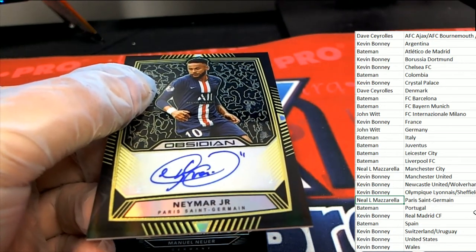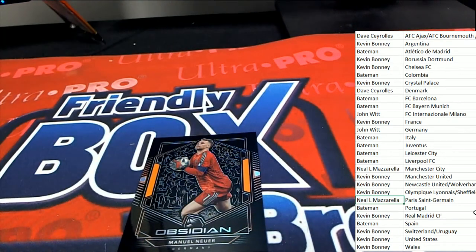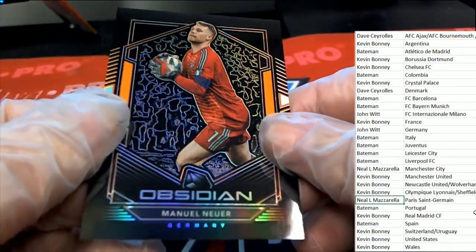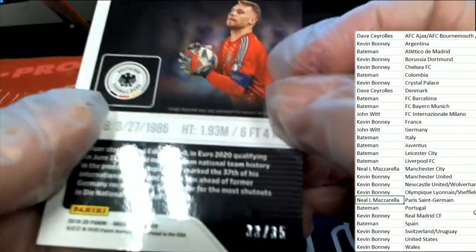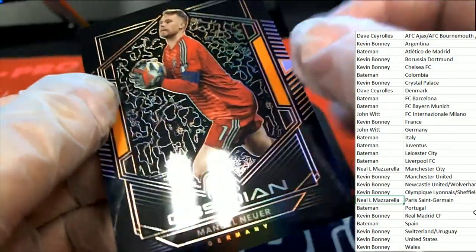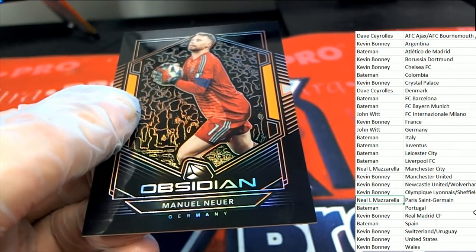Neal hits a big one there — what a lucky guy! He said hey, it's for his son — oh that's great! And here is the final one out of the box break: an Orange Parallel 33 of 35, Germany, and that is going to be for John.